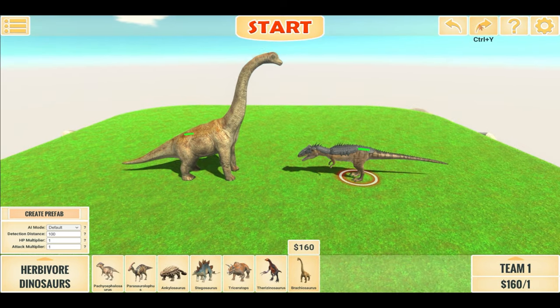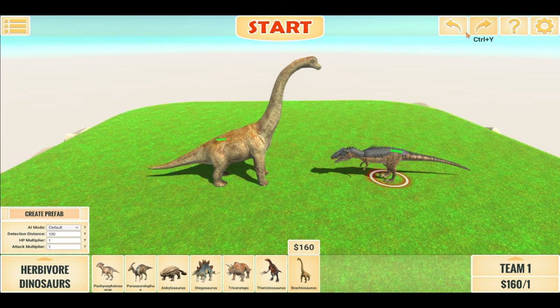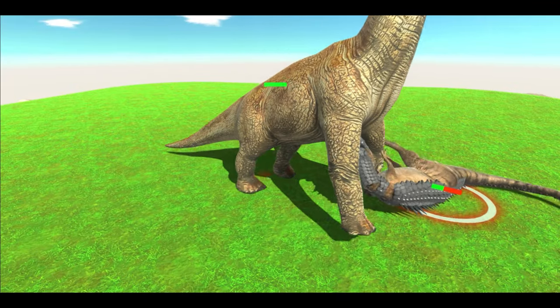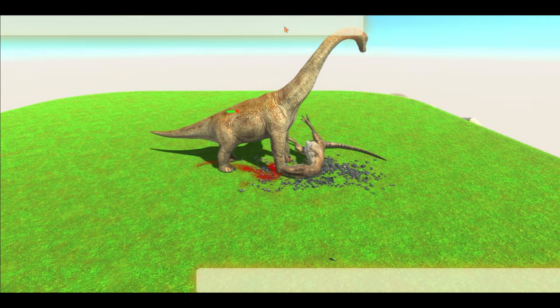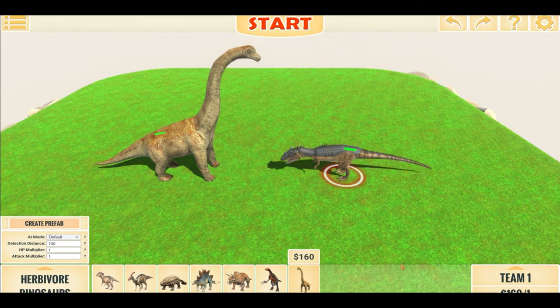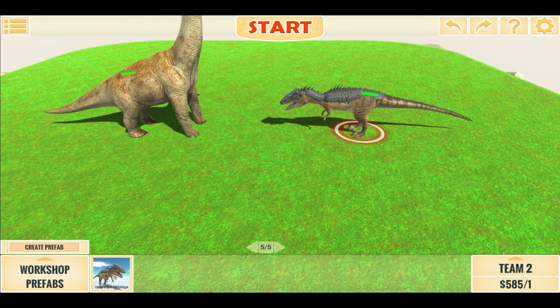We'll start with one Giga and work up from that. Without further ado, let's begin. It killed fast — let's add some more Gigas. Let's switch to team 2, go to the workshop.